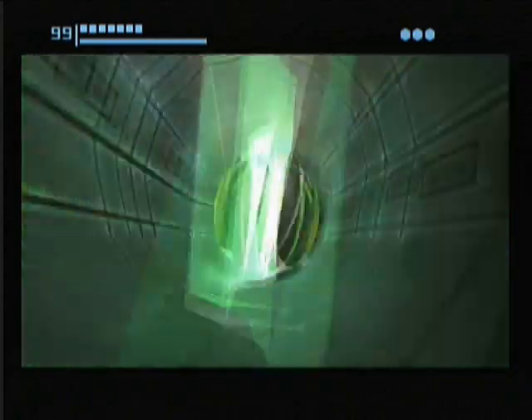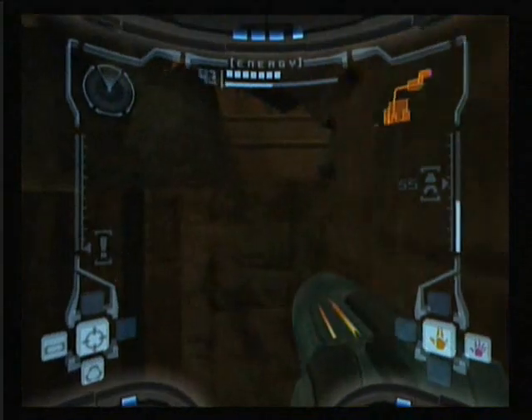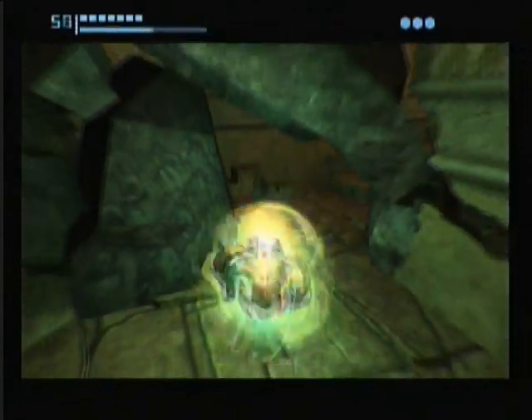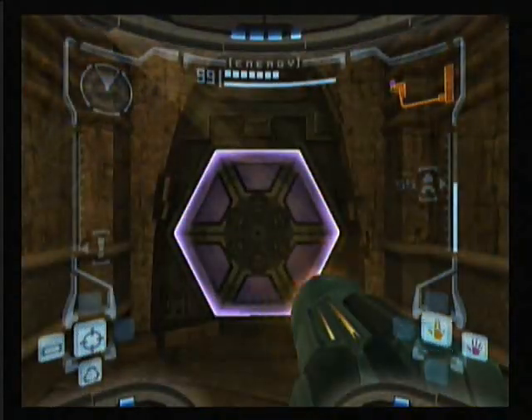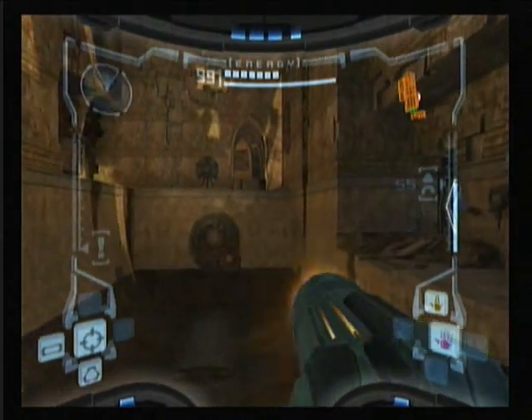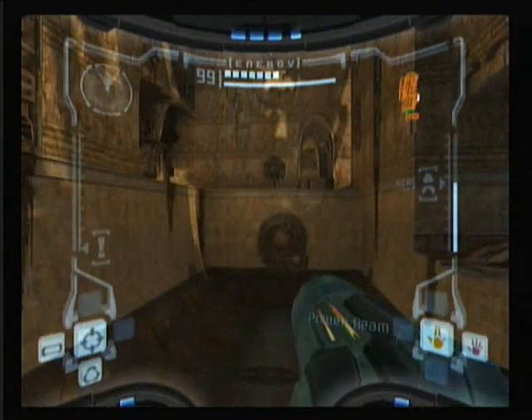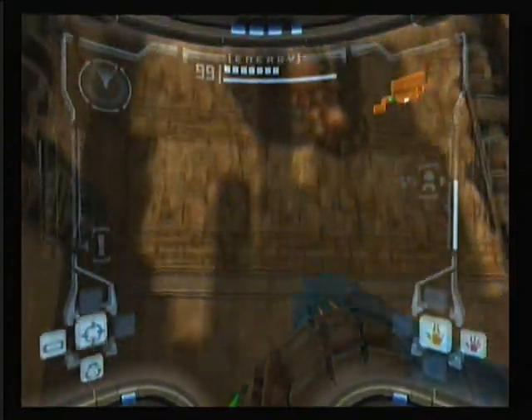You gotta come all the way over here and roll into this tunnel, because all the doors in that area require beams that we don't have. There are more beams than just wave and power — yes, of course there are. That's why there are four different slots. In fact, if they really wanted to they probably could have put a fifth beam in, but oh well, they didn't.